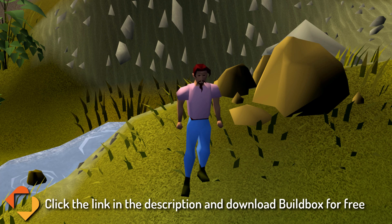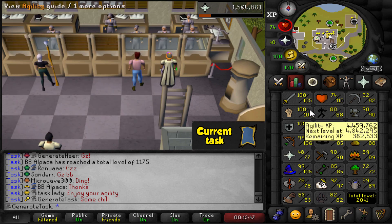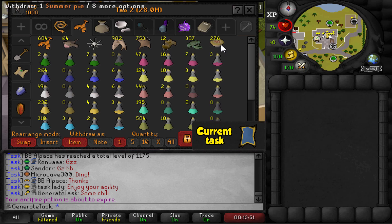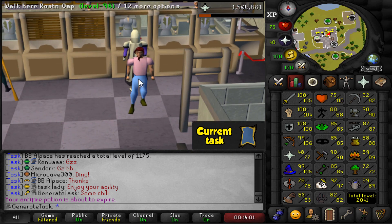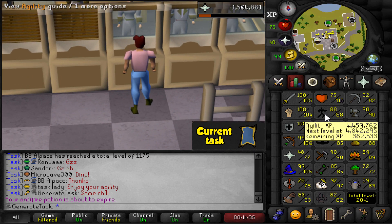Now let's get into the grind. We need 92 agility for floor 5 of Hallowed Sepulchre and this is unboostable so we need to actually get the level. I'm 88 right now but I do have 276 Summer Pies in the bank which should be more than enough to constantly boost myself to 90 plus and then I can just run the Ardougne rooftop course. Time to head out to the Ardougne rooftops and we'll be running laps for 4 agility levels.